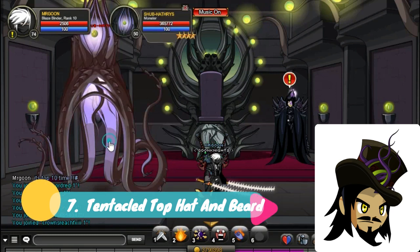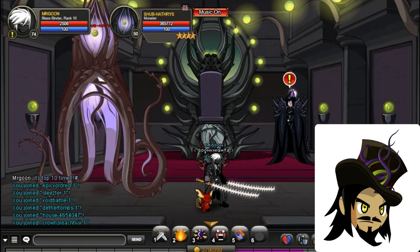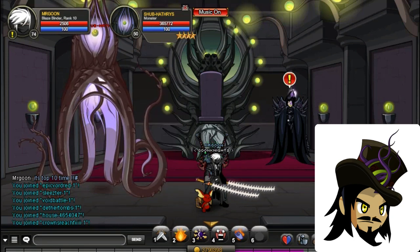At number 7 we have got the Tentacle Top Hat and Beard from Crown's Reach FXII, dropped by Shubhathrys. This hat is pretty awesome and it is one I'd definitely say go and get, because I really like it.